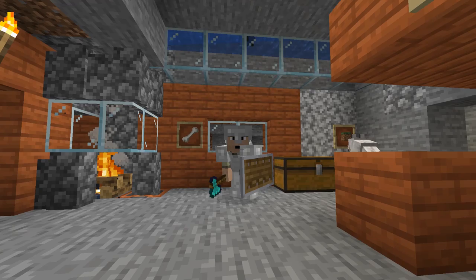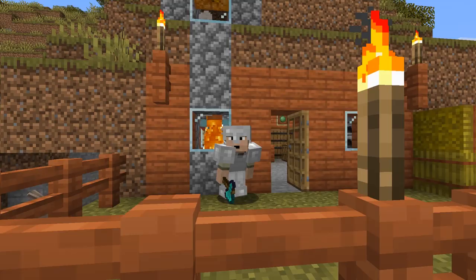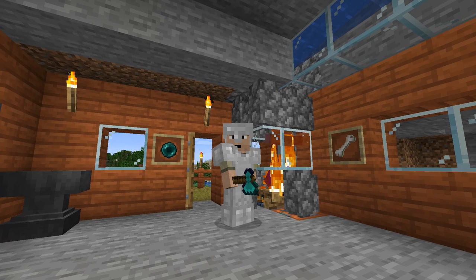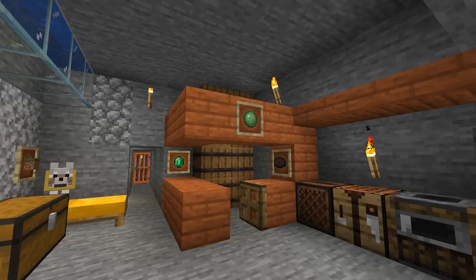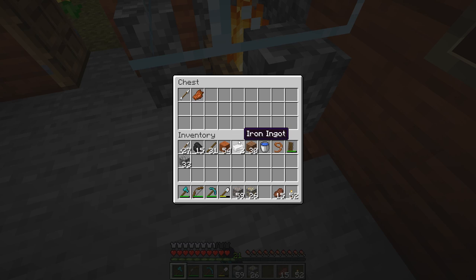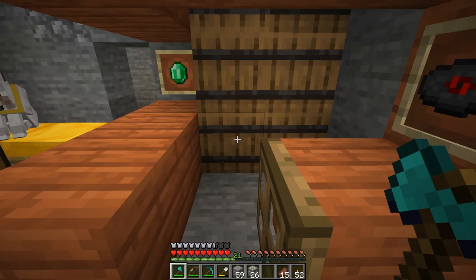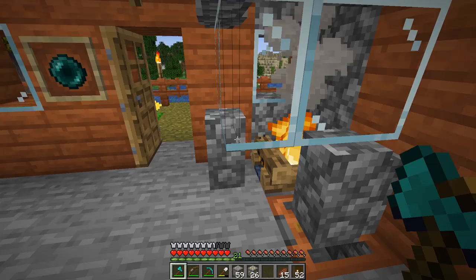Hello and welcome to my Minecraft tutorial. This is episode number 12 in my 'How to Survive and Thrive' series. It looks like we have a visitor in the shelter — our hidey hole — and he came down the old chimney into the mob griller 9000. Let's see if he left us anything. Yes he did! Rotten flesh, and an arrow left by a previous visitor.